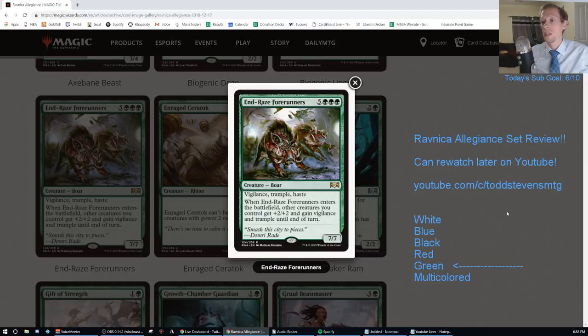End-Raze Forerunners. This is a rare - 5 GGG for a 7/7 Vigilance, Trample, Haste. When it enters the battlefield, other creatures you control get +2/+2 and gain Vigilance and Trample until end of turn. This is a bomb. So 5 GGG is 8 mana - but if you get to 8 mana, this thing ends games.